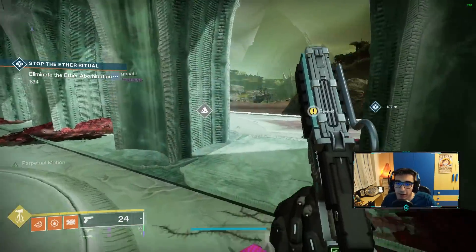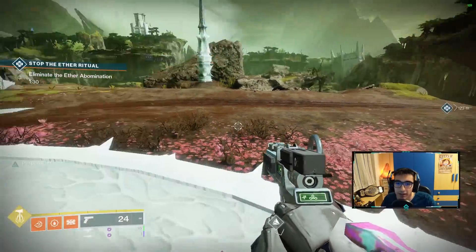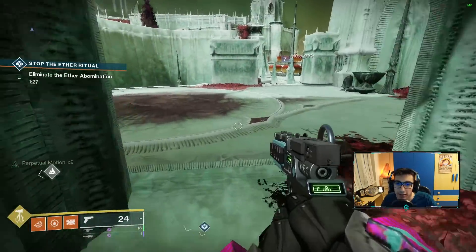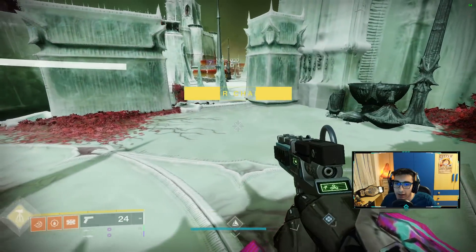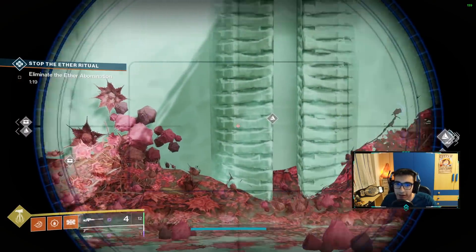Basically your farm route will be to do patrols as much as you can with your fire team in different areas while also grabbing materials. Also make sure to have a sniper on you, because having a sniper, as long as you aim down sight, shows you every chest and material in the area from really far away.